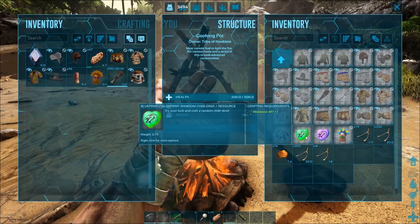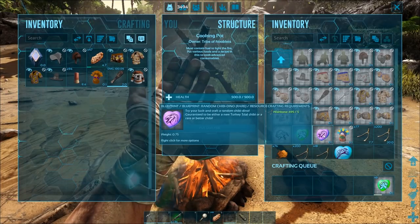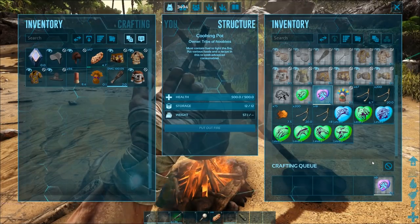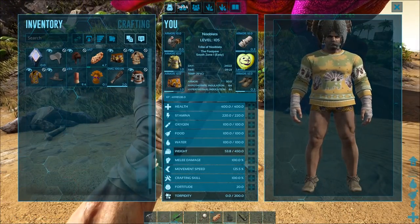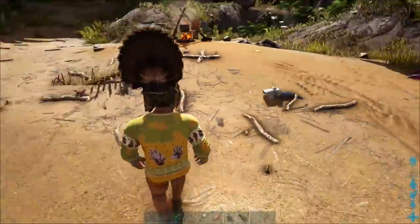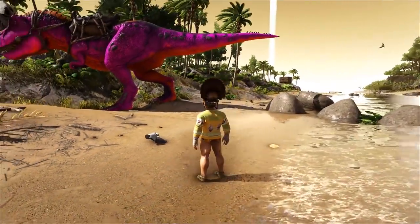Let's do the chibis. You need one wishbone for a normal chibi - let's build a few. The rarer ones take five wishbones and give rarer chibis. Oh, I got a little otter - I've got to try that out! He's got a woman's hat on, you look daft. Let's see if we can get him in the camera.